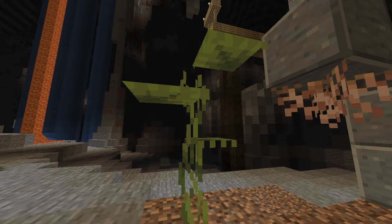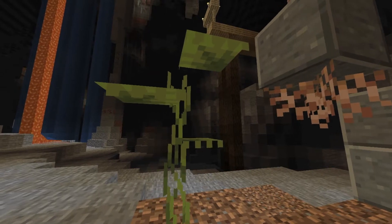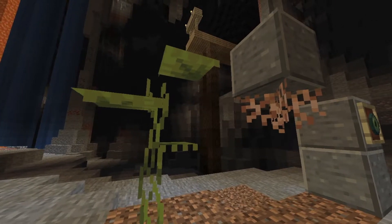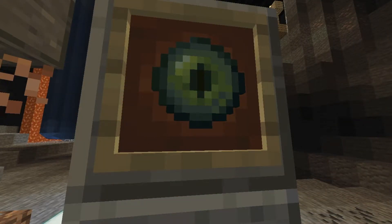In addition to these changes, small drip leaf plants, as well as hanging roots, now have different textures. And finally, various bug fixes have been made to the game, with more to come in future snapshots.